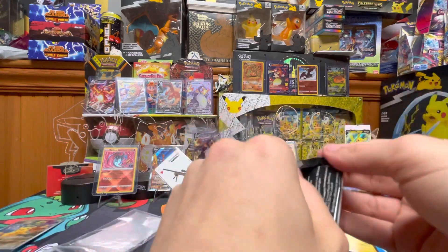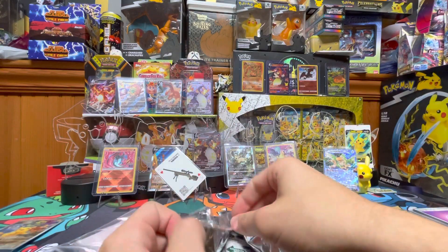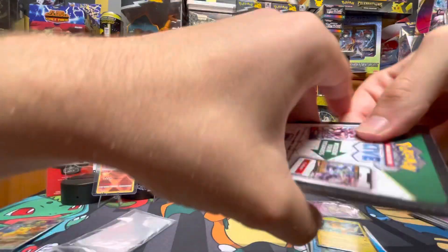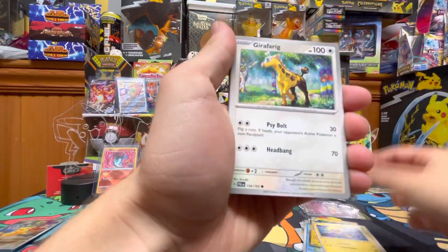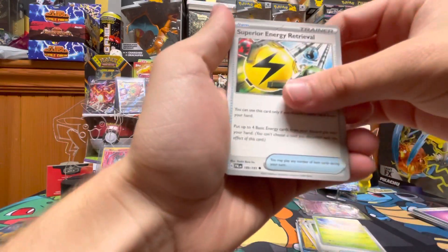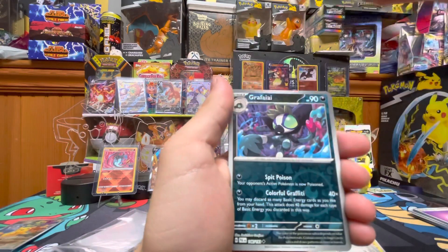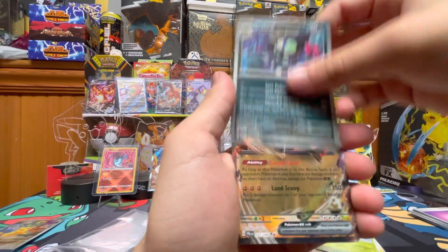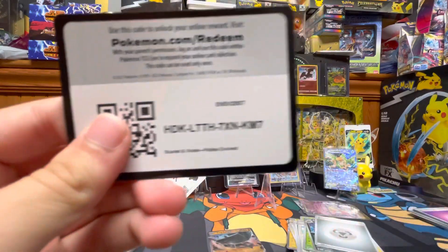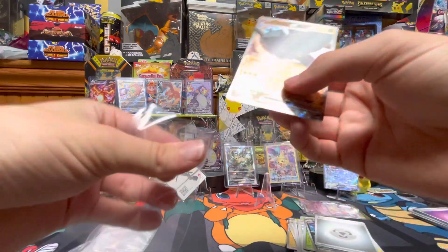Last and final pack. We got Tabul, Girafferig, Grapeball, Waller, Superior Energy Retrieval, Pseudawoodo, Pelper, Nimble, Giraffia, and Tinglu EX! Let's go. Code card. That's a pretty good box — four hits, six packs. Not bad.